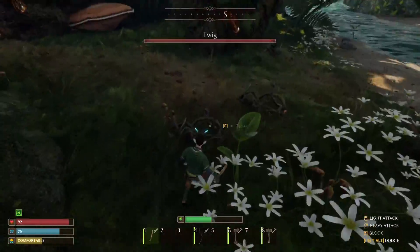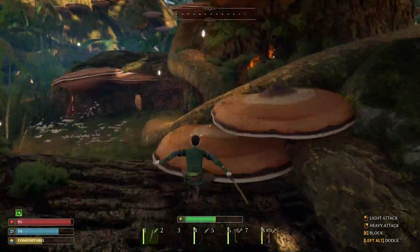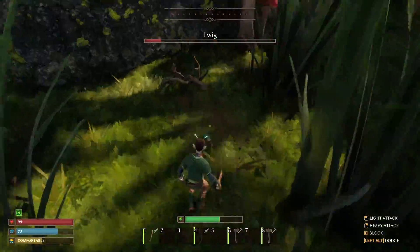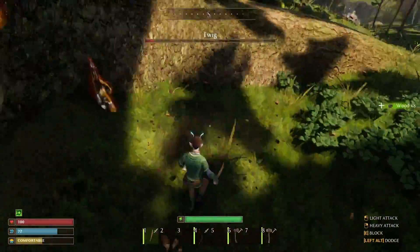Currently we're on the island where the owl statue is. We're not going to run up to that — we're going to run around the back side, and the reason for that is there are some enemies that you want to fight on the back side of this island. There's also a lot of wood and fiber on this island so you're going to want to grab all that.